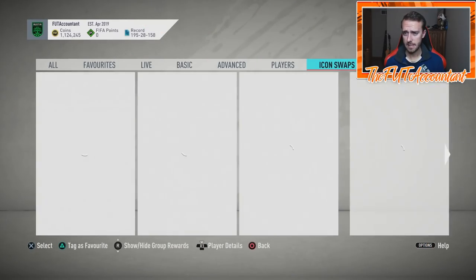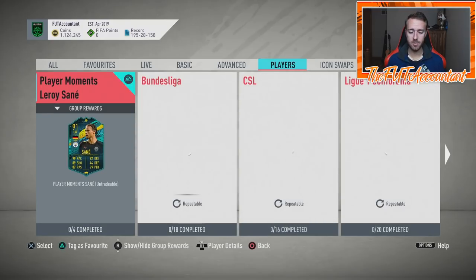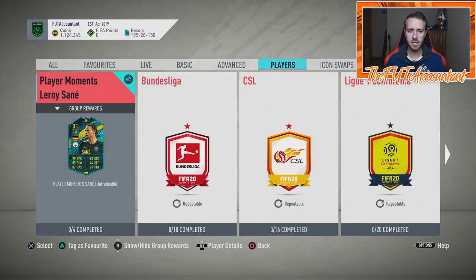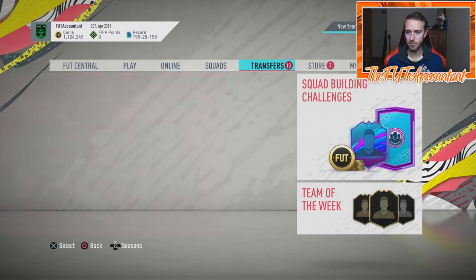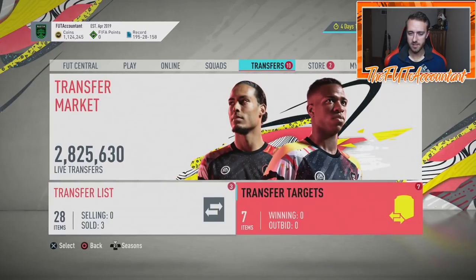Since we have SBCs like Hazard and Sané with no expiration, those are like the icon SBCs of last year — they give us a tiny bit of consistent demand for high-rated golds. EA has been putting out player SBCs like mad this year, so I'd expect those players to fluctuate even more in the coming months. If you're looking to club stock, there might be an opportunity on some high-rated stuff later this week depending on how many people want to do that Ben Yetter card.